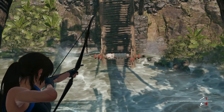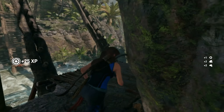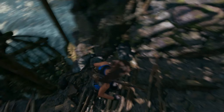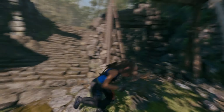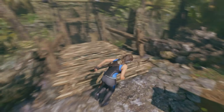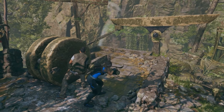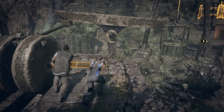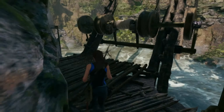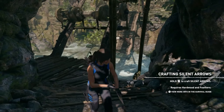I wonder if I'm supposed to attach that to this thing. Hang on. Let me see what she says — we need to get the water flowing to the bucket. To the bucket? Okay, so there's that bucket. We need to get the water flowing to the bucket. Let's see what's going on with that bridge over there. Got it. Okay, Jonah, you can let go. That's it. Let's get across.